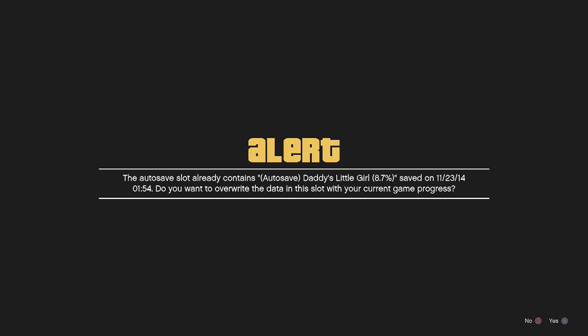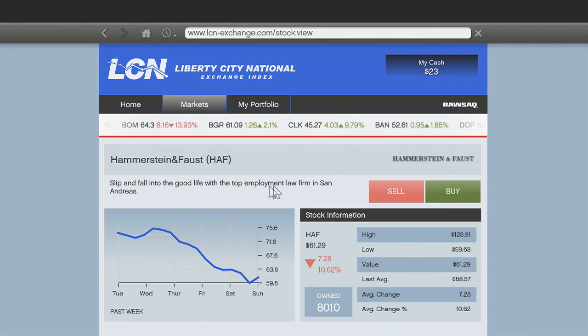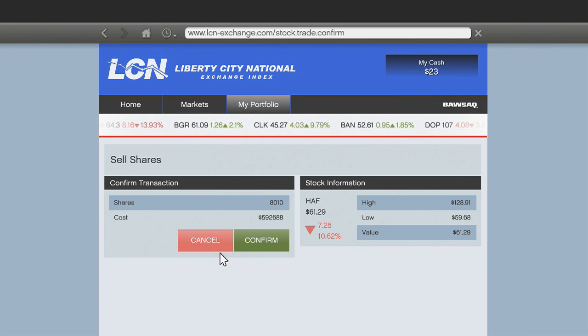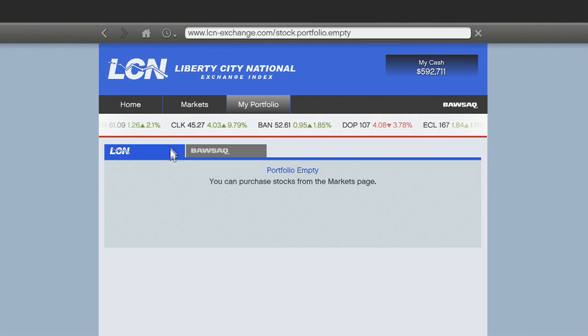I'll press Confirm — there we go. I'm going to save the game right here. As you can see we only have 23 bucks left in our bank account after investing four hundred and seventy-eight thousand dollars. Now we click on the stock we just invested in, click Sell, then Sell All, press Confirm, and continue. As you can see we now have nearly six hundred thousand dollars — we made over a hundred and twenty thousand dollars profit.